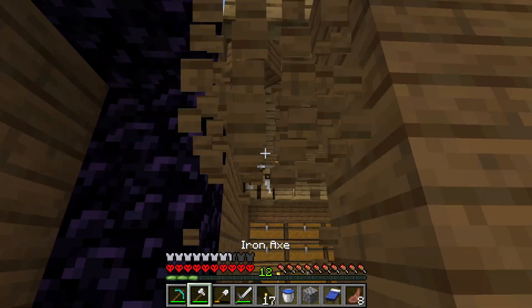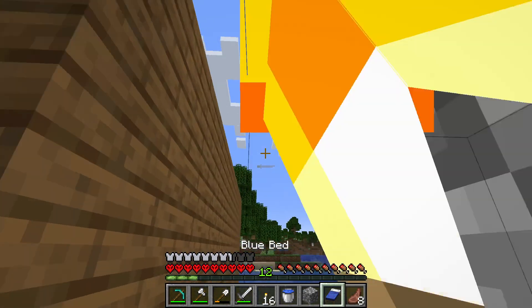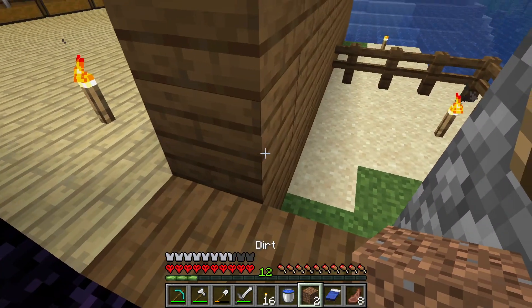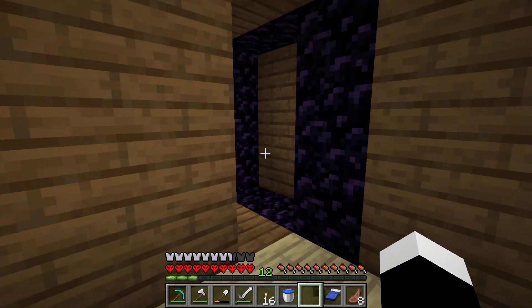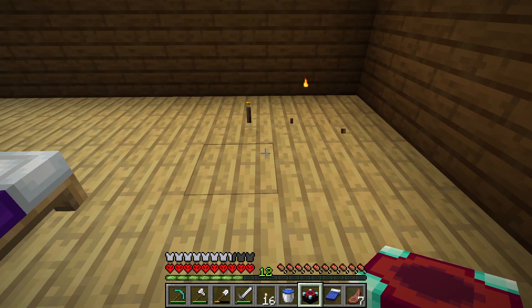Now with the obsidian I was able to put a nether portal inside my house. It is quite the peculiar location for a nether portal — it's literally inside the walls of my house. I didn't want to bother making a special room for it, so I just put it somewhere in my house.